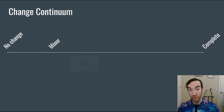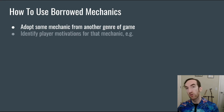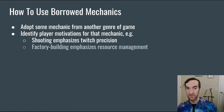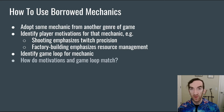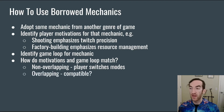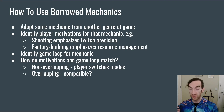Having discussed spells, we can now move on to the broader concept of simply borrowing wholesale mechanics from other genres. So how can we effectively borrow a mechanic from another genre? I would recommend that you start by identifying player motivations for that mechanic. For example, shooting emphasizes twitch precision, whereas factory building emphasizes resource management. Then identify the game loop for how that mechanic works in the genre that you're borrowing from. With your motivations and game loop identified, you can then think about how they match with the game loop and motivations of the tower defense genre. If they are non-overlapping, then you're asking the player to switch modes back and forth between them, which might work, but think about what that's going to be like for the player. If they're overlapping, then think about whether they're compatible — if the game loops are strongly overlapping, that may be good in that the player can easily engage with both at the same time, or it may actually be bad in that the player is going to be pulled in opposite directions using the same mental resources.